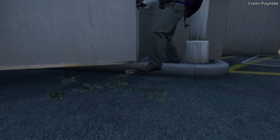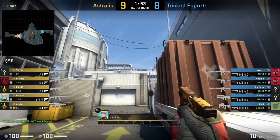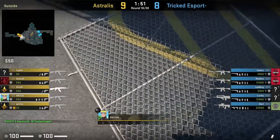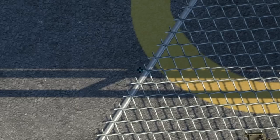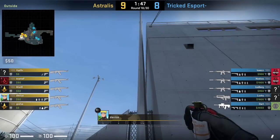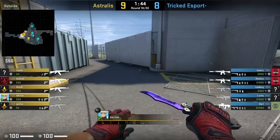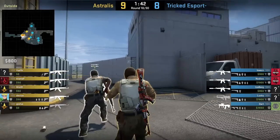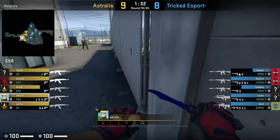Have you ever had a problem with dropping a smoke and it rolls away, sometimes even under the map? Device has a solution for this — he has a lineup to drop the smoke so it doesn't roll under the fence. Device is going to crouch onto the tip with his fence on the ground, then he stands up, aims at the line on this pole, then presses his drop key. The smoke drops perfectly next to the wall. The Astralis team will be using a smoke wall with Device throwing two smokes.